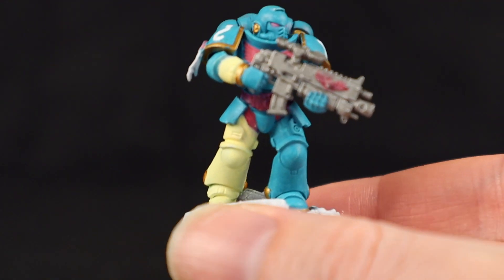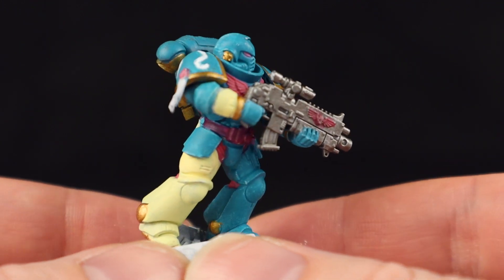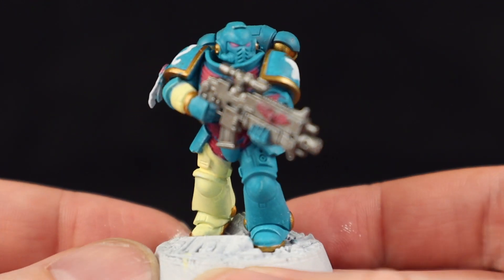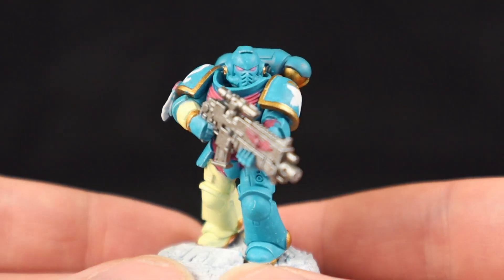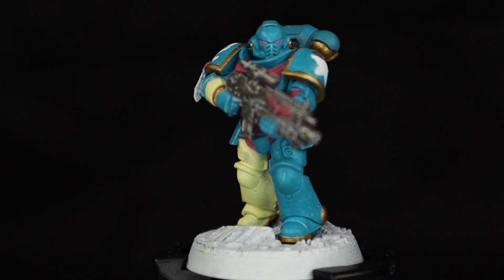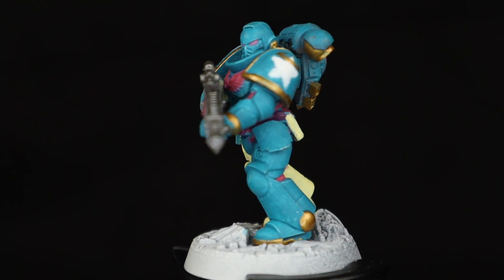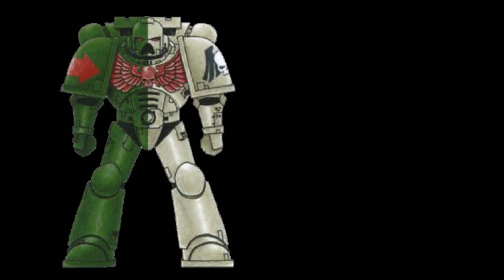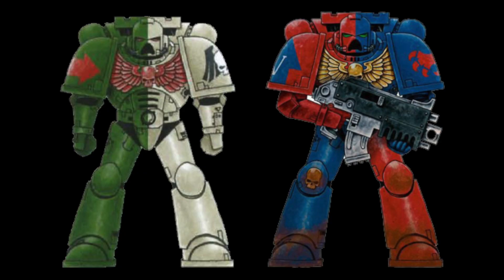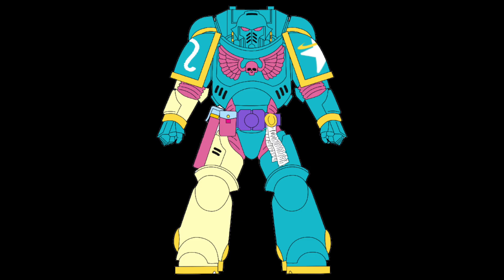This paint job is amateur hour — some of it is the cheap grainy primer, some of it is me learning the behavior of some new paints, most of it is my own incompetence — but seeing this paint scheme live, it's actually pretty striking. It's also the first scheme I've seen that makes strong use of asymmetrical design. I have seen other custom chapters that use split or even harlequin color patterns, but those are technically all still symmetrical. Asymmetry causes a sort of organic, off-balance feel that conveys a sense of motion, which works pretty well for these guys.